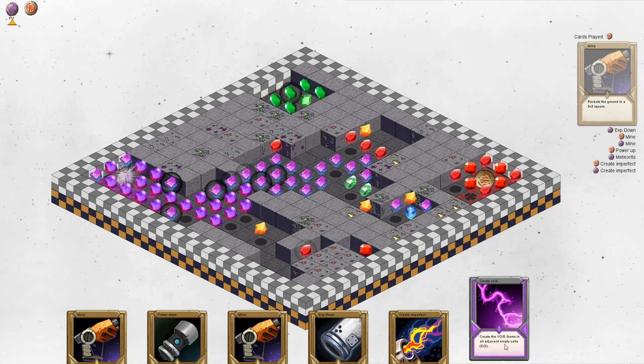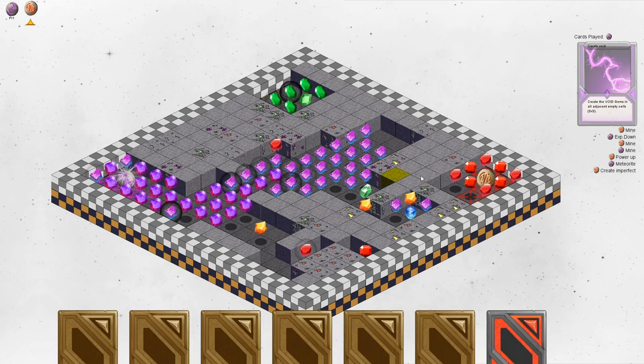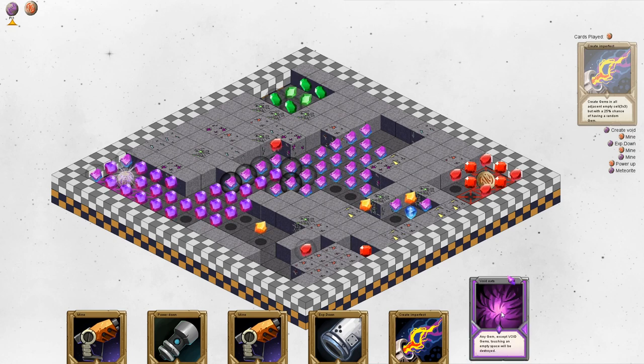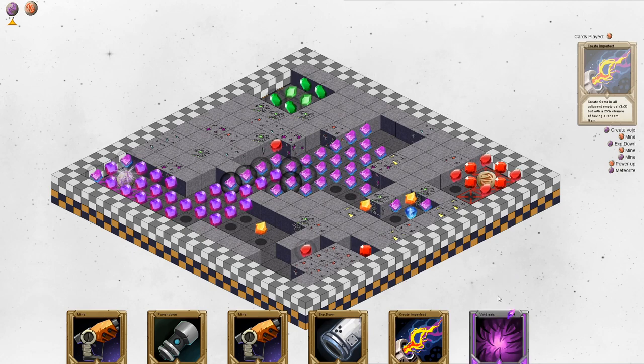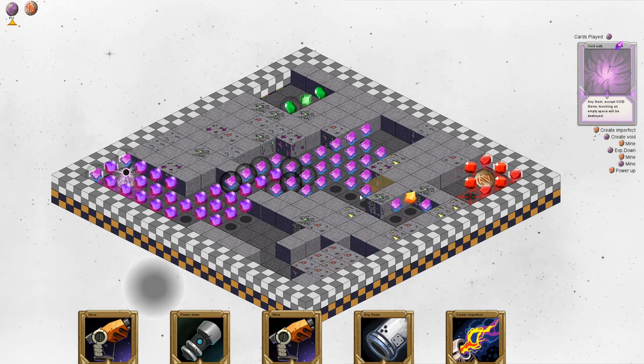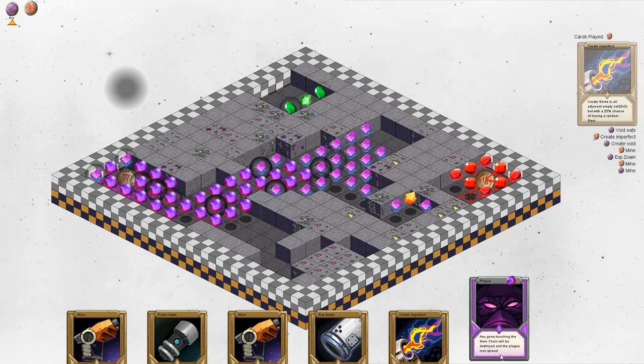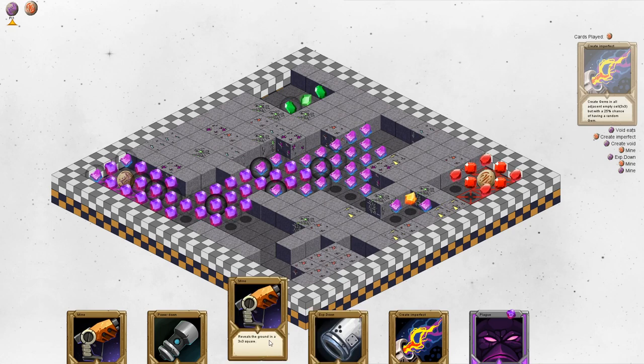This card creates void gems in all adjacent empty cells — quite good. We have 86 power and he only has 24, so we're pretty much fine. There's a card that requires a gem of a certain power level. What it does is destroy any gem except void gems that are touching an empty space. You have to play it on a level 4 gem of your own color, which is my main chain, so I'll do that. All of these got destroyed because of that ability — that went quite well. I also have plague, which destroys gems touching the gem chain and may spread, but I can't play it on an enemy chain, so let's try making a connection instead.